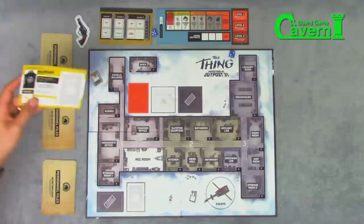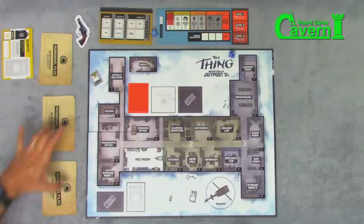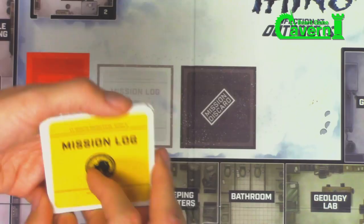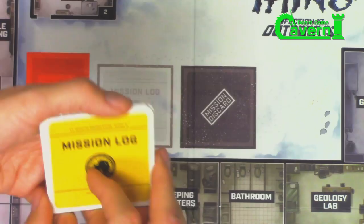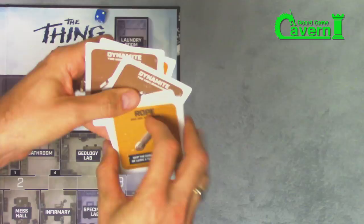If I take MacReady, then the next player would have to pull from one of the other two decks to make sure there's an even distribution of departments. Grab your cards according to your group, mix them up, shuffle them, and put them right here in the Mission Log in the center of the board. Next, grab this pile — which is ropes, dynamite, and flamethrowers — and make three piles right here next to the board, face up.